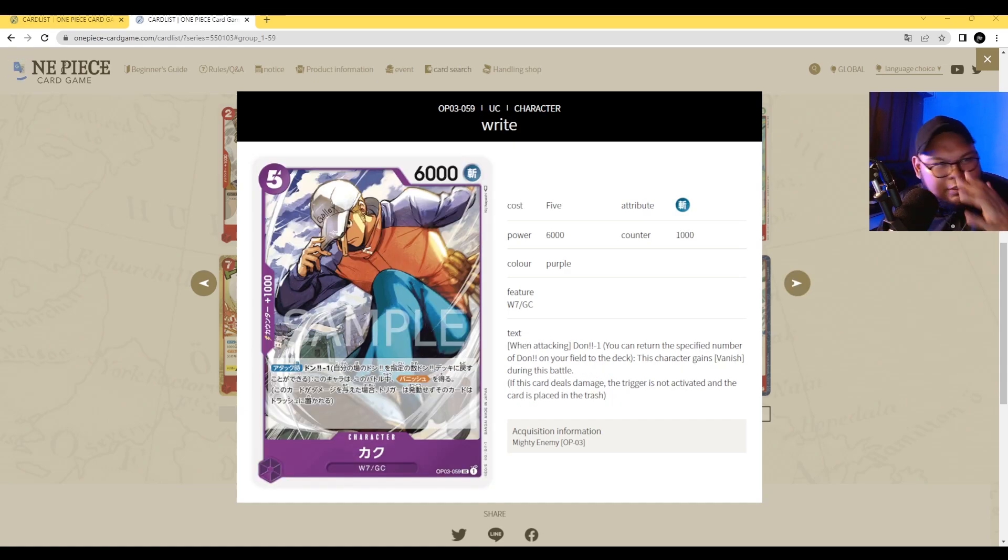Starting with Kaku — the official English translation isn't out on the Asia region of the website, so this is just a basic Google Translate. Shout out to Helmsman Helio for providing the translations. Kaku is a five-cost 6000 power Slasher with Counter 1000, part of Galila Company. His ability: when attacking, Dawn Minus One, this character gains Banish. It's really quite good especially in early turns, preventing your opponent from benefiting from life cards. It's a good early play, though there are better options for turn one or turn two.